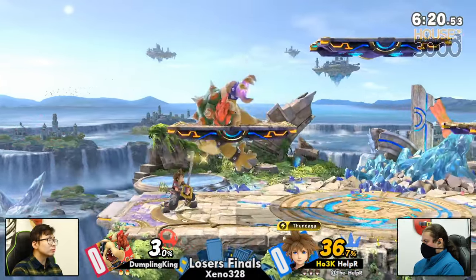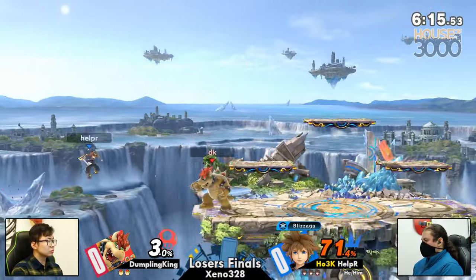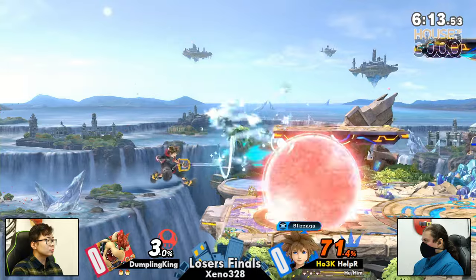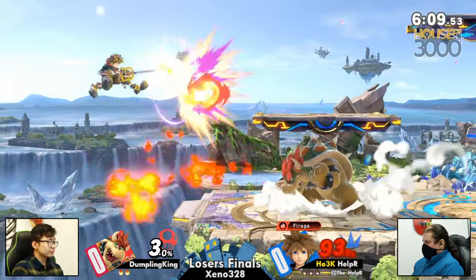It's honestly just taking the wrong way. But I think we can definitely make it back against a character as light as Sora. And we definitely see Dumpling King nicking that thing with the forward smash coming in. And we're waiting after the Zaga, waiting after the recovery option, going in for the Flamethrower, and it does interrupt the getup attack.